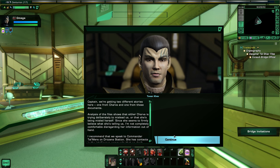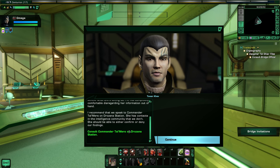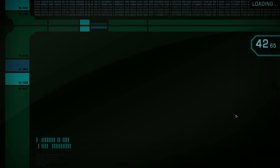Captain, we're getting two different stories here - one from Charva, and one from these documents. Analysis of the files shows that either Charva is trying deliberately to mislead us, or that she's being misled herself. Since she seems to firmly believe what she's telling us, I'm not completely comfortable disregarding her information out of hand. I recommend that we speak to Commander Talmera on Drozana Station - she has contacts in the intelligence community. We need to consult Commander Talmera on Drozana. So we are going to leave the ship interior and travel to Drozana.